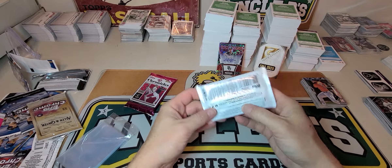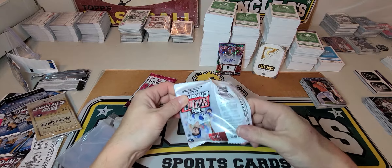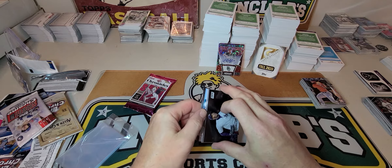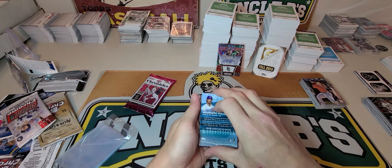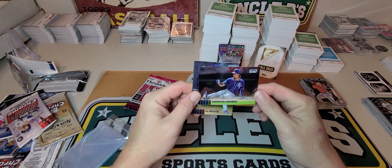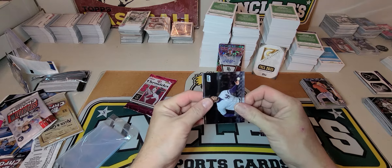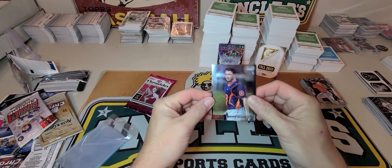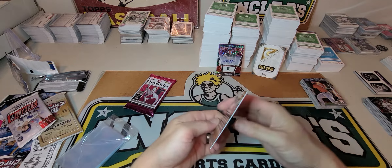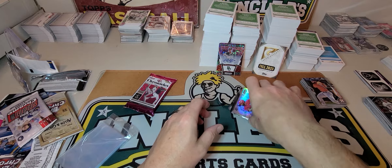Stadium Club Chrome — haven't opened any of this yet either. Haven't been able to find this on the retail shelves. We got a thick one in here! Let's pull this: Mondesi, Yu Darvish, Chapman, Garrett Stubbs, AJ Puk, and it is a refractor of Howie Kendrick. That's nice!